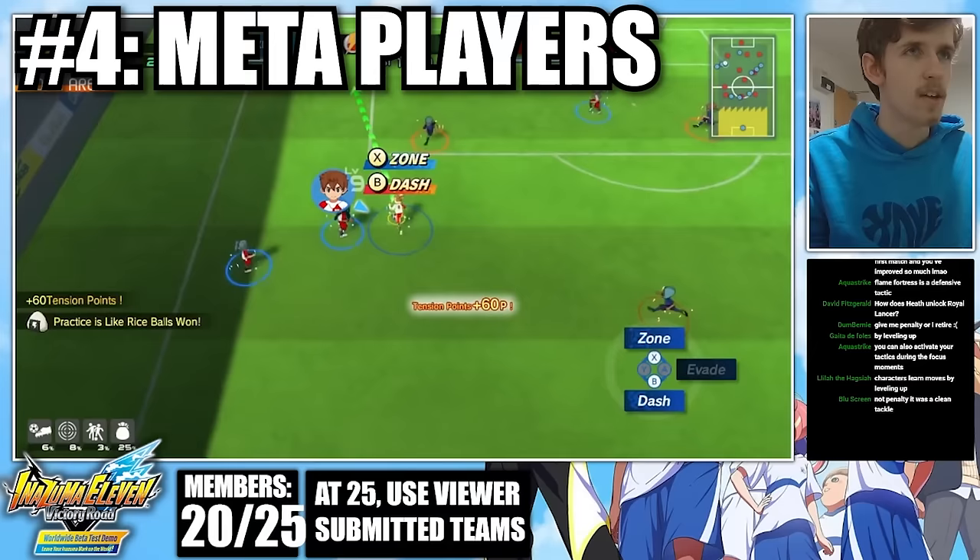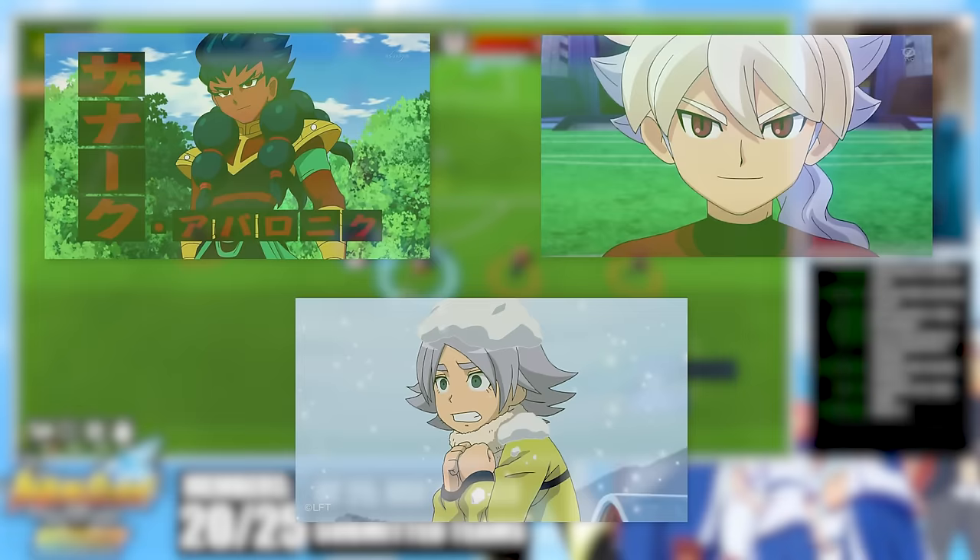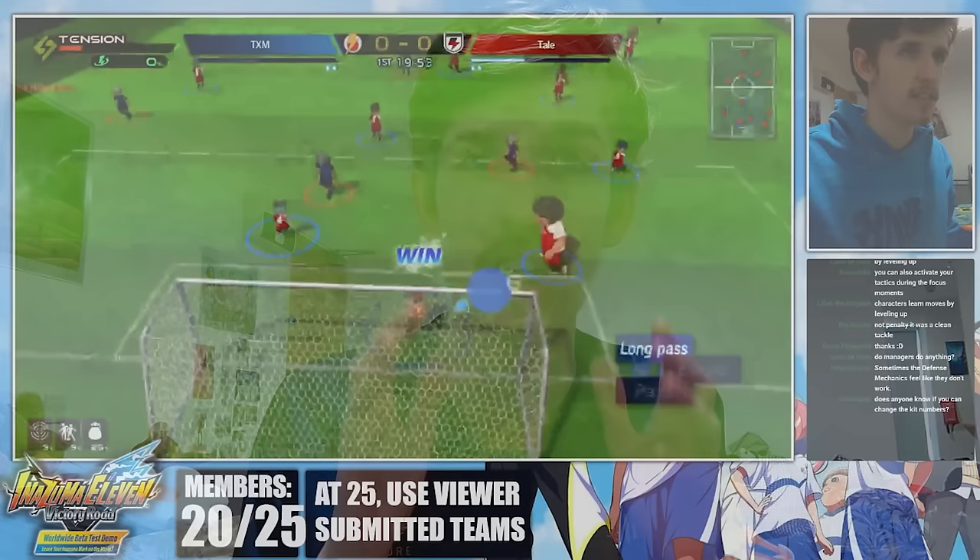Let's talk about meta players. We're only on day two of the beta, so we don't know exactly who is the absolute best, but as of right now it seems like Xanark, Bialong, and Sean are your best forwards. We can determine this by looking at the goalkeepers — you've got Mark, Darren, Sam, and Devalan, two of which are Fire, Darren is Wood, and Mark is Earth. Mark seems to be the most common goalkeeper right now, which is why Bialong and Sean are great because they're Wind element and beat Mark. Xanark is the only Earth forward and beats Sam and Devalan, and his moves aren't resisted by either Darren or Mark.